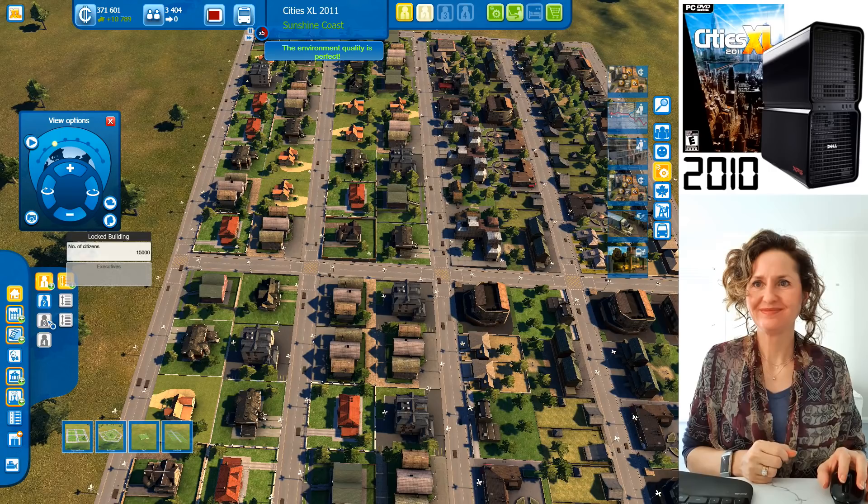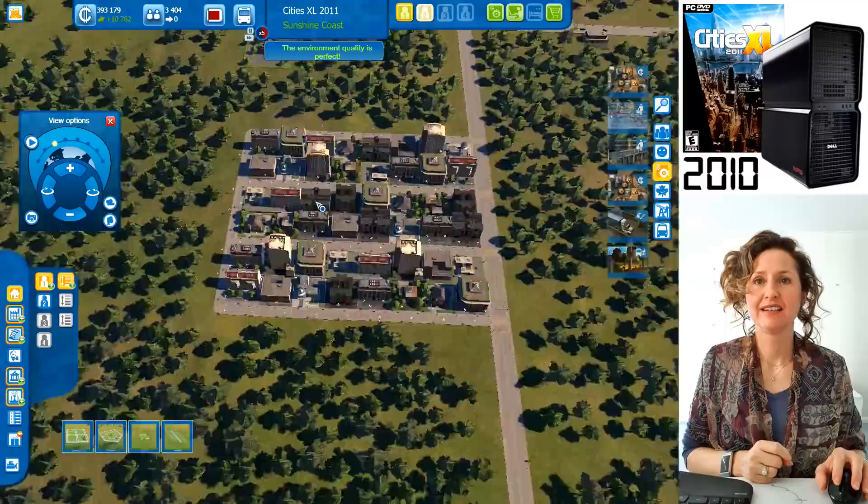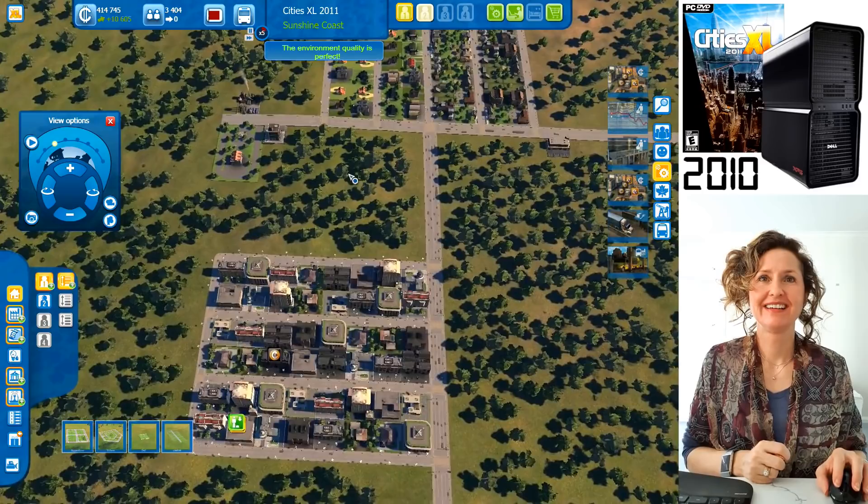You need 15,000 people for mansions and 3,000 now — let's get more skilled. Look at your office area — this is all low density, not skyscrapers. These are all the offices. Is there enough jobs for everybody? This is the best thing about this game — we can see exactly how everyone's feeling.